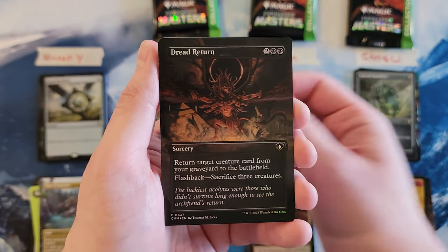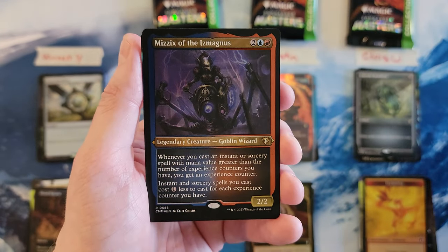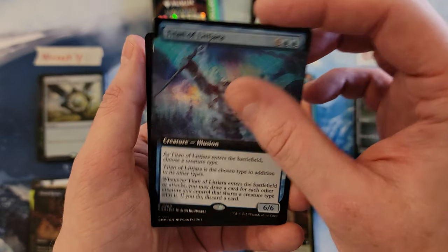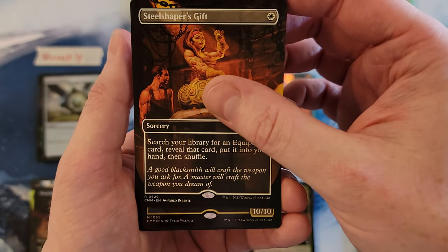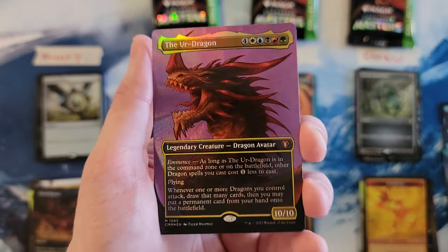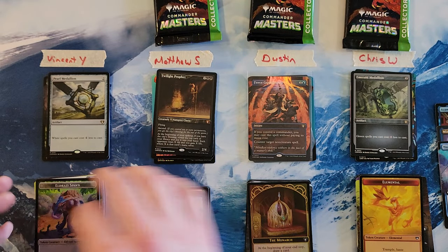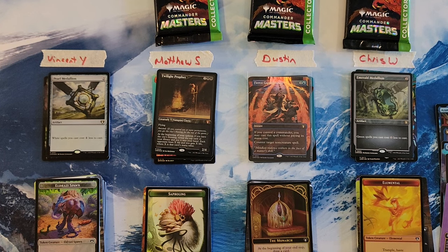Path of Ancestry. Dread Return. Azami — there's a lot of Azami in this video. That's a five. Mizics — you're at a nine. Titan of the Jara, that's solid, that's a 15. And Steel Shaper's Gift — good card, not a giant hit. That's a 16. And a mythic — a Textured Eldrazi Dragon! That's a 25. That is a 25. That is a 45, Vincent. Congratulations.